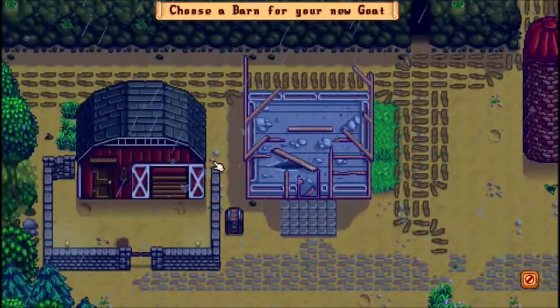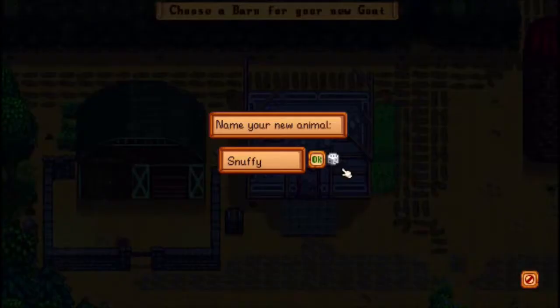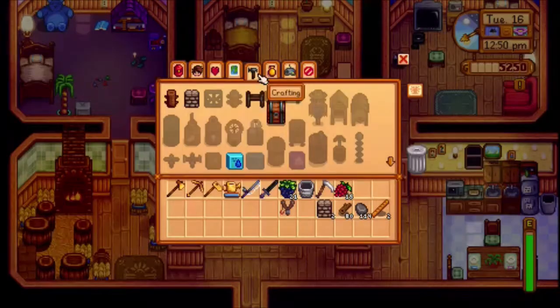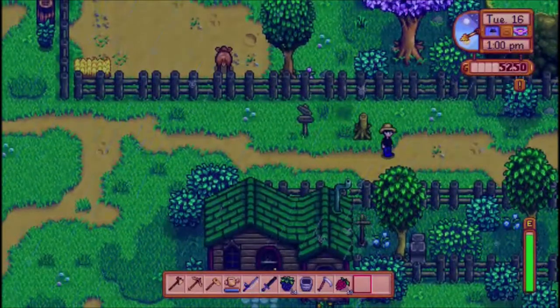That's actually really cool! Let's get a goat — what shall we name our goat? After a long pause, we settle on: Snuffy! That's a good name — Snuffy the goat. That cost us 4,000 gold, but it's worth it because we now have a goat, Snuffy, in our barn.